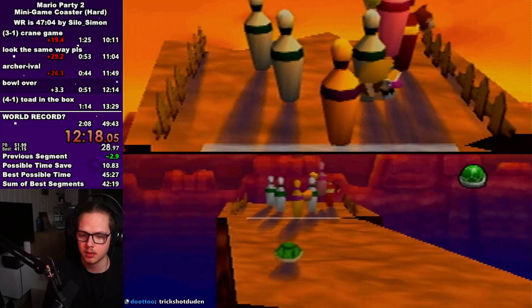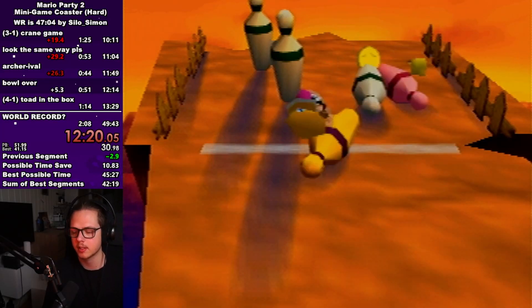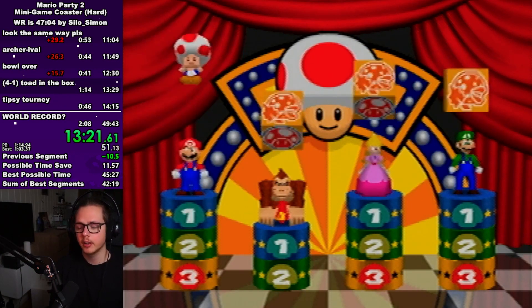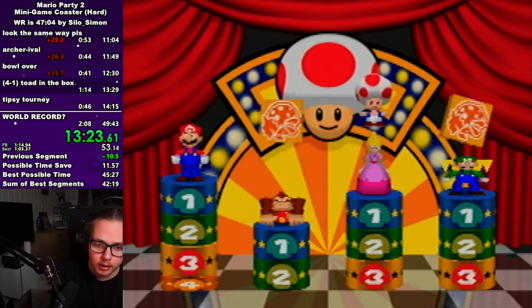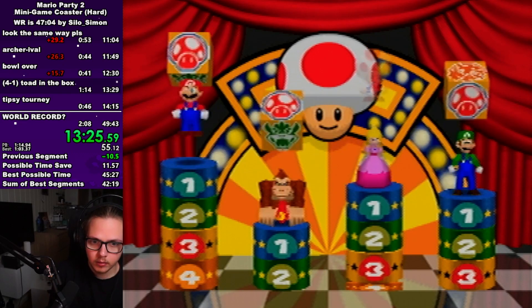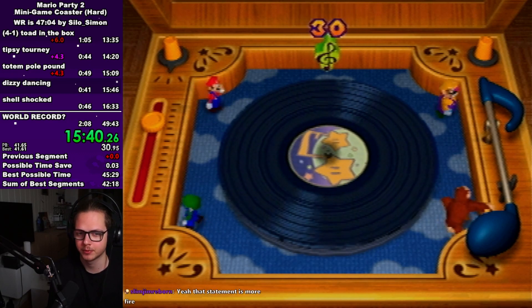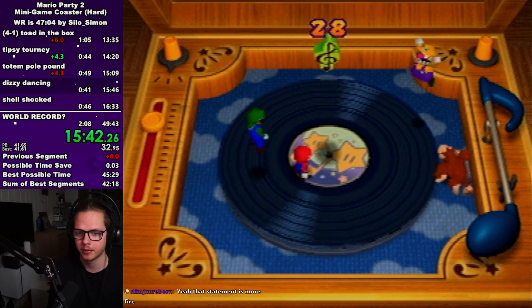In this video I'll show you how to get through the whole hard coaster. I won't be going through how you control the character in the minigames because you can already see that in the minigame help, but I will explain some strategies and techniques that I use to make it easier, and also where you have to take an intentional death to save time.